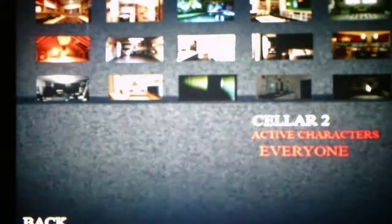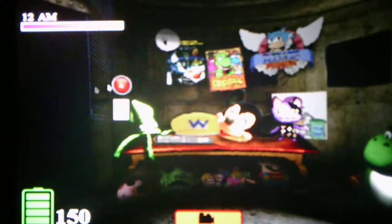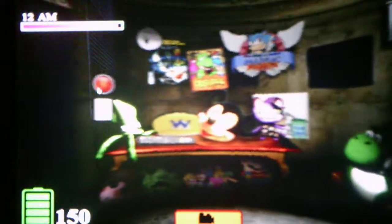So without further ado, we'll take on Part 8 of the Custom Night mode in the second cellar and we'll see what's in store for us. All the characters are active for this night. Oh wow, this is a cool office — it looks exactly like it does in Final Wario's 1.